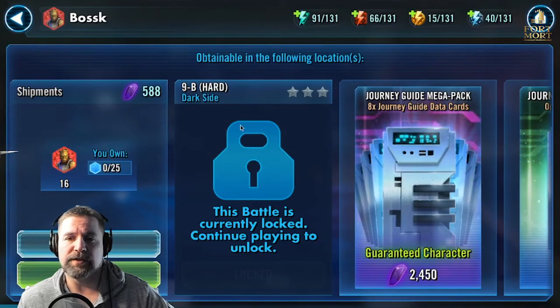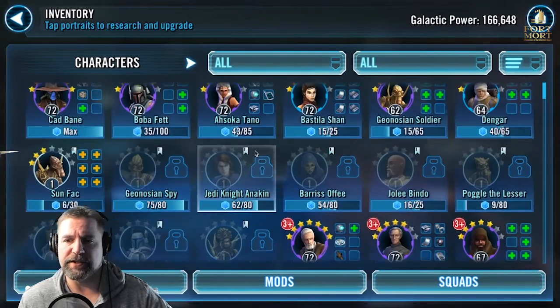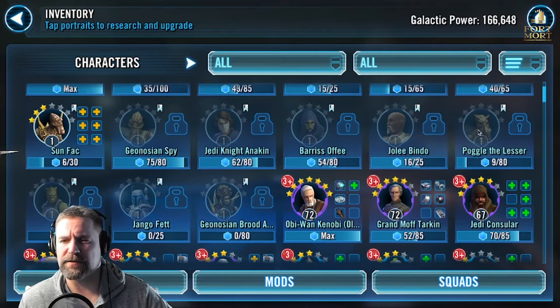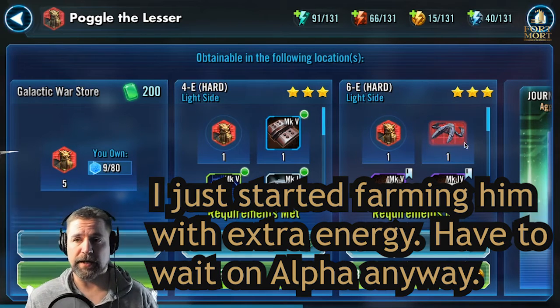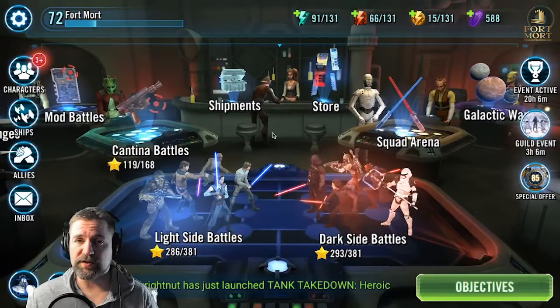I'm working on opening Bossk but I do not have his node open yet because you cannot open it until you are a certain level. As soon as I get him open I'll start grinding that, plus get the ship. I'm working on the Geos as well. I cannot open Hound's Tooth either until I think level 80 or 78. Poggle I have not worked on because I will only farm him via ship node — not the other nodes — because I need that ship. In the meantime I'm going to farm Jedi so I can open up Yoda.